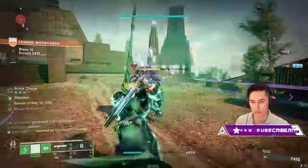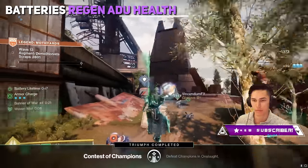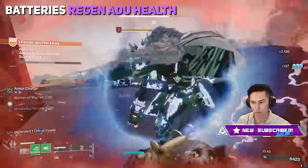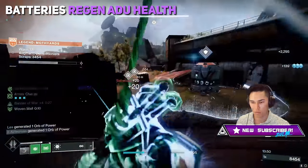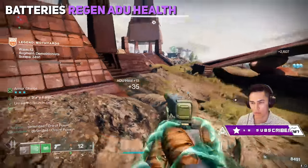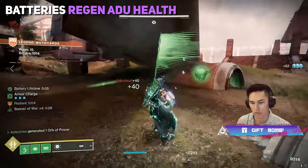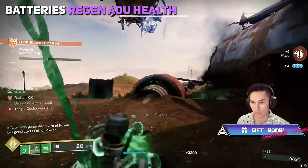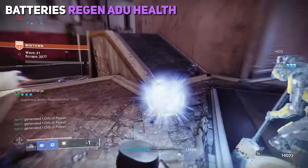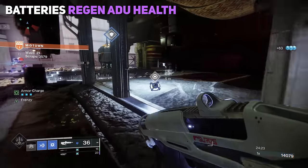If your ADU loses health, you can regenerate it with batteries that drop from high-health targets. You pick these up and throw them towards the ADU, similar to the Black Armory Forge mechanic. They will magnetize to the ADU, but I found better success throwing — especially in bigger areas — throwing the battery straight up in the air, arcing it as high as you can, and then it will magnetize. Sometimes when I try to throw it directly at it, it hits a wall or something and has trouble magnetizing, requiring you to pick it up and throw again.